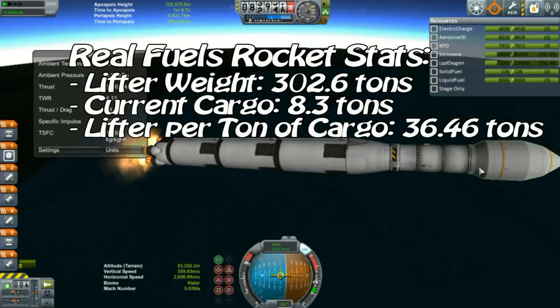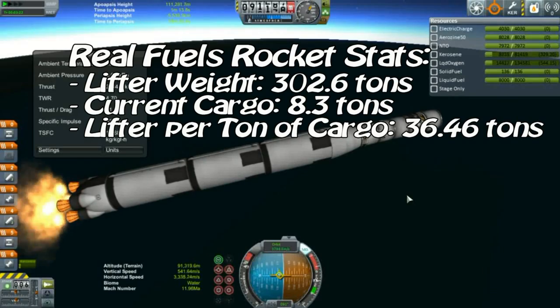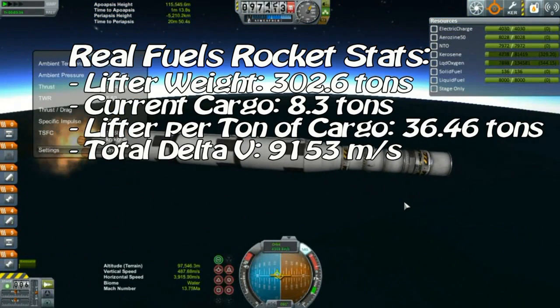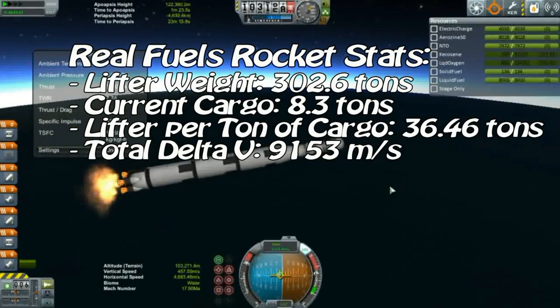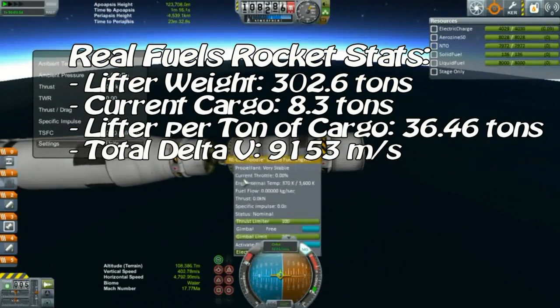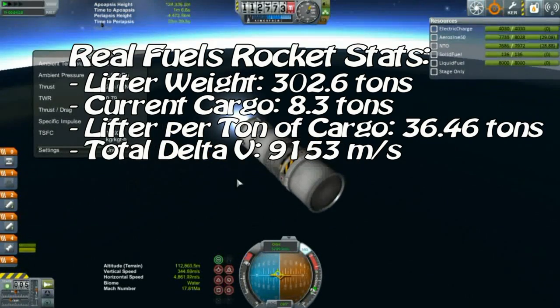The total amount of Delta V that this lifting vehicle provides, assuming no atmosphere, is 9,153 meters per second, which is actually pretty respectable. It provides some spare Delta V as well, just in case there's a little margin for error during the launch — say, in case we have an inefficient launch profile.